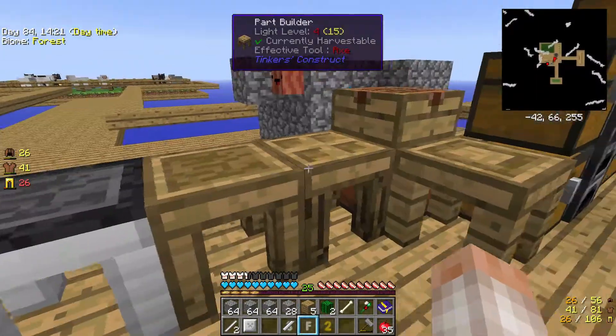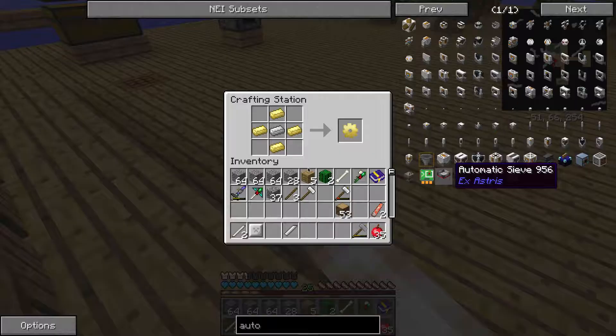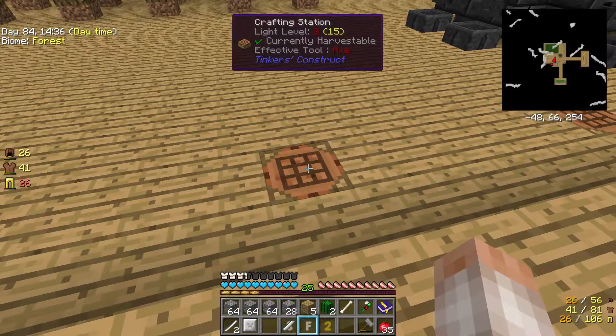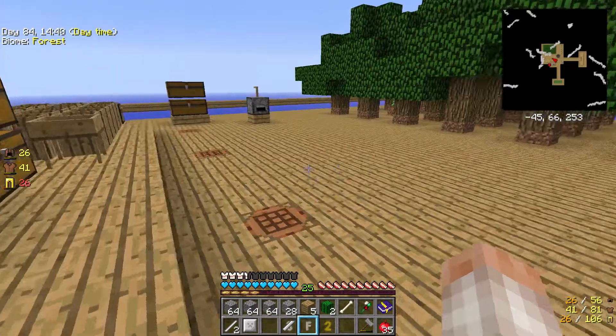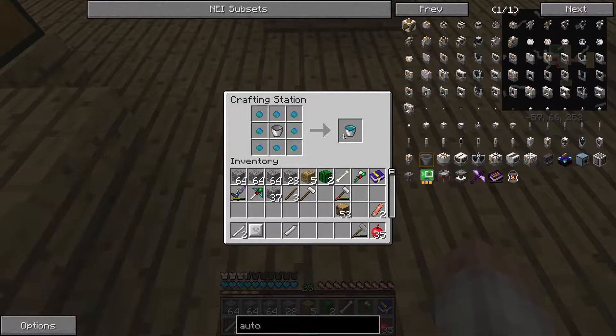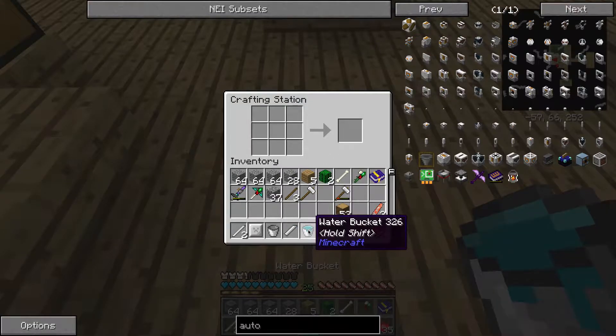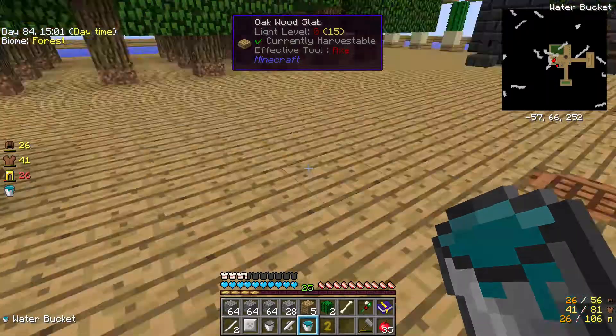Before I actually make it, one of the things we need to make is an auto sieve — and I have a surprise, I've prepared myself. We are ready to make an auto sieve, so we'll be doing that today too. See there — look, a water bucket that I got from the output, and it gave me the bucket back. So it's hit or miss that I'm getting the bucket back. That's weird.